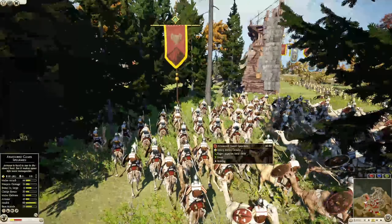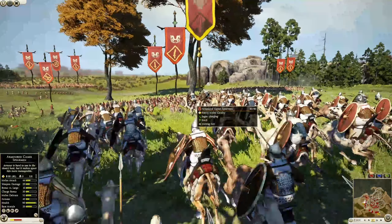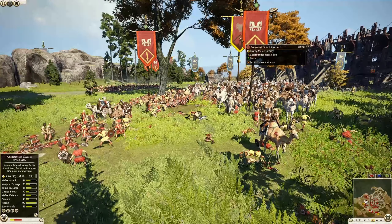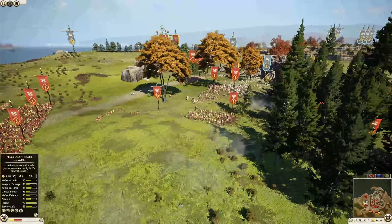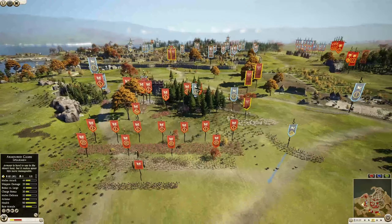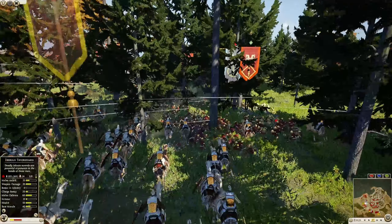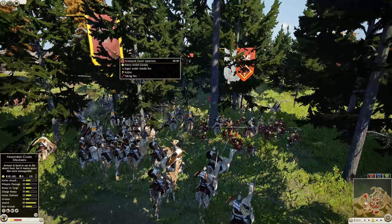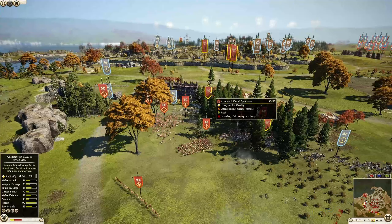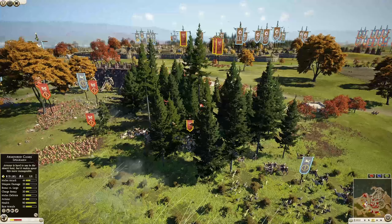Armored camel spearmen are coming through the forest and they're going to charge right into those Iberian swordsmen — flattening them! There are some javelins coming in for the Iberian swordsmen though. The Katuli tribesmen don't appear to be doing very well, but basically they were just a distraction, a front line for Nabatea, who is now starting to surround the attacker lines. The camel spearmen have 36 kills but are down to 44 men — they're actually losing, so they're being pulled out.